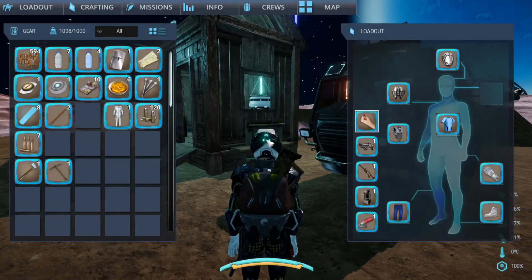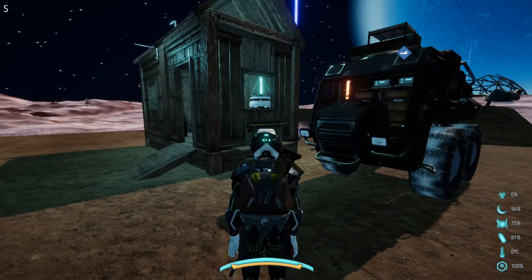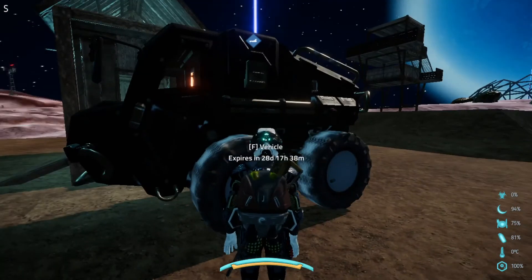Let's see — we start out by looking in our inventory. Okay, I had these because I was going to take over the sphere. Don't have many credits, so we're going to start this episode by doing what we do best on this game: mining.